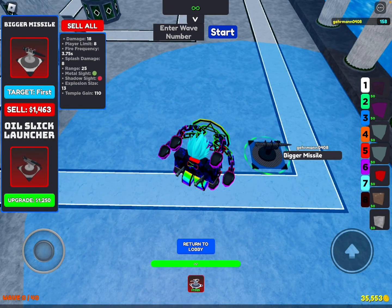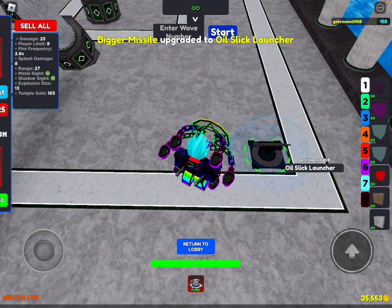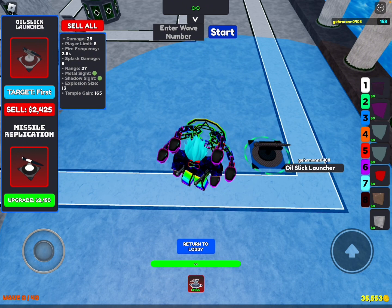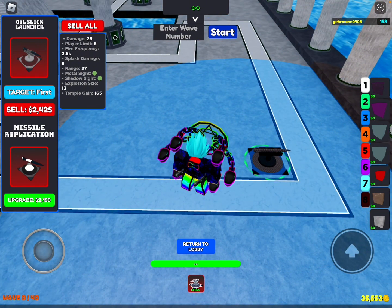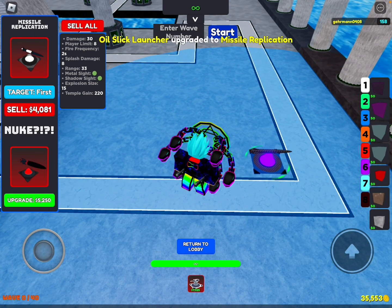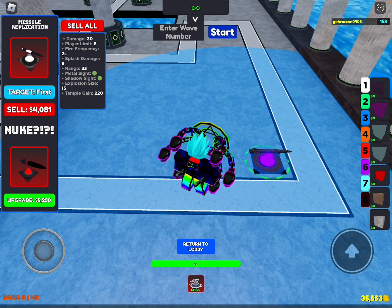Oil Slick Launcher costs 1,250 — slight damage increase but a big fire rate reduction. Metal Replication costs 2,150, slight damage increase but fire frequency is reduced by a lot again, with a slight range increase. Bigger Missile costs 875 with a big damage increase.